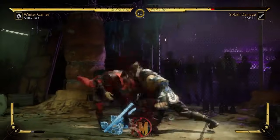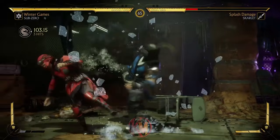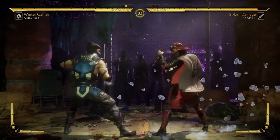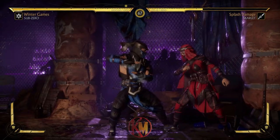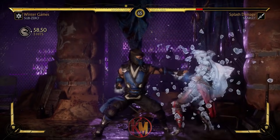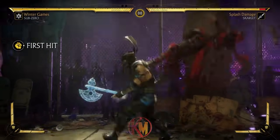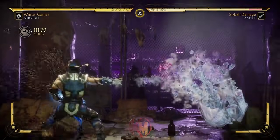Forward 2-4 is an overhead-starting string, dealing decent damage by itself, but the forward 2 is special cancelable and would only combo into Ice Ball when amplified with the deep freeze ability. Back 3-2-1 is a low-starting string, decent on block and, much like the other strings, is special cancelable after the second hit. Back 2-1 launches after the first hit into a follow-up that knocks your opponent away. Using just the back 2 by itself does allow for some slight juggles.